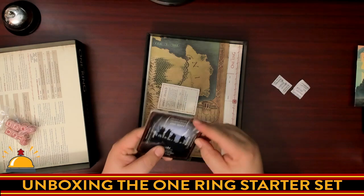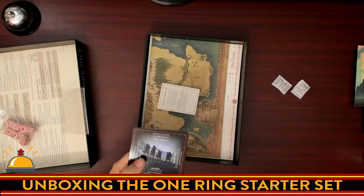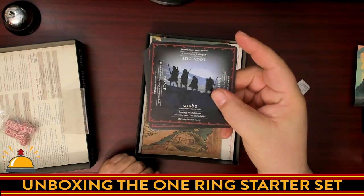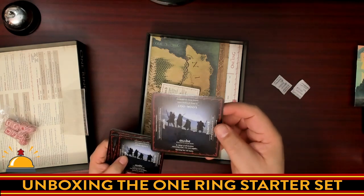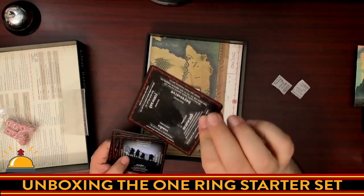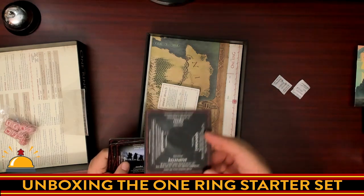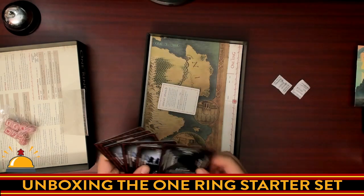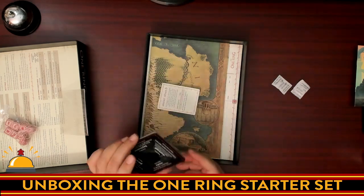We have some interesting cards. I do know one of the big things about this role-playing game is how it handles exploration, and that looks like what these are about. They say guide, scout, lookout, and hunter — I think whenever you're traveling, you pick a role. On the other side, you've got combat stances: open, defensive, rearward, or forward. There are six of these, so probably one for each player in your party.